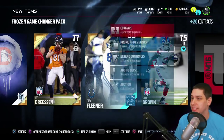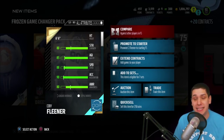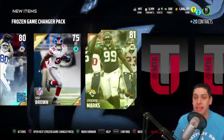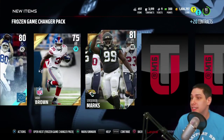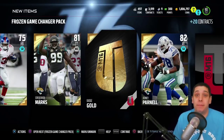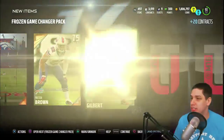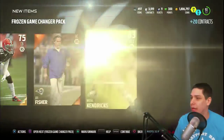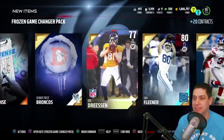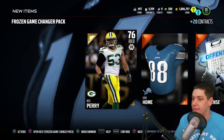He's the tallest free-safety in the game right now — six-foot-six. I believe he'll be the tallest free-safety all year. Speed is actually still solid on him as well: 88. He's probably the best player in the game to stop aggressive catching down the field, so I do like having him. We also get a Jeremy Parnell and another gold badge — it would be great to get an elite badge in one of these. Then Jason McCourty, Preston Brown, Justin Gilbert, Michael Kendricks. The nice thing is we're getting a whole bunch of gold players we can put into sets.